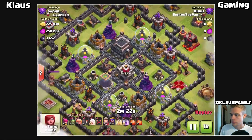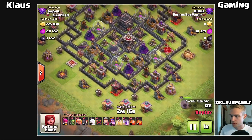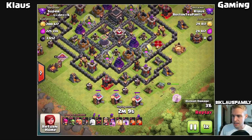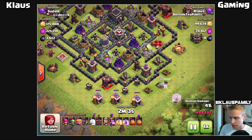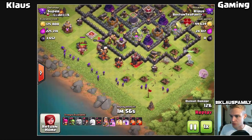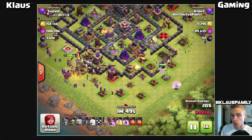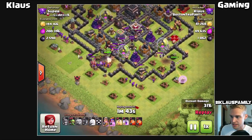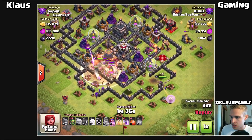Check this out - another replay. There's 3,600 dark elixir in this base with a drill on the bottom left, a collector in the middle, and a drill on the bottom right. I'm coming in from the bottom side, using archers to take out the barracks to help her go straight into the base, giants on the left and archers on the right to create the funnel. Everything's going fairly well - wall breakers let the giants in for the queen walk, and a giant bomb was popped by the wall breakers which is actually nice.